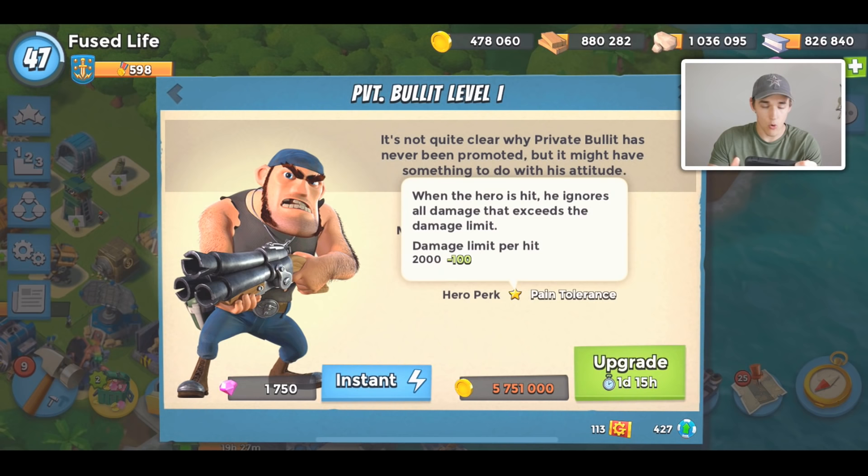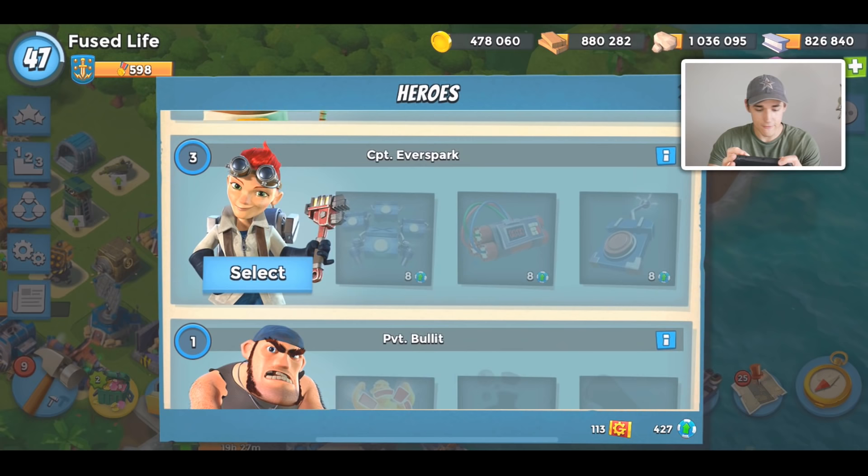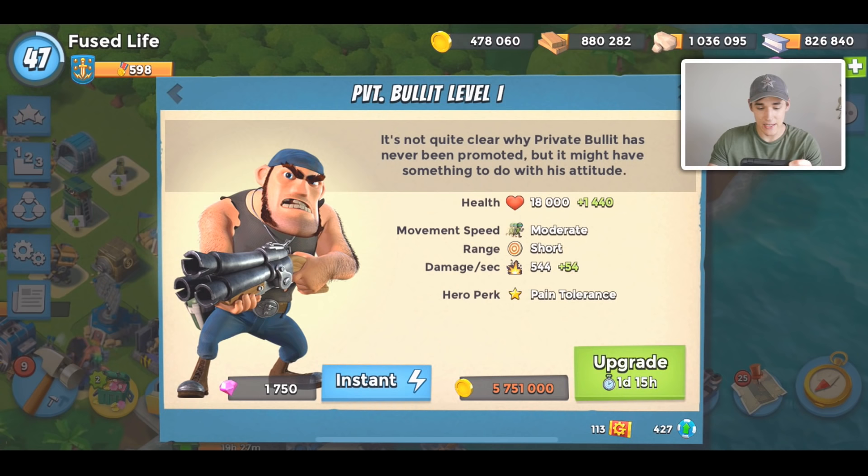Pain Tolerance truncates damage over 2000. At level one, if a Boom Cannon deals 4000 damage to other troops, Bullet's damage caps at 2000 — so Bullet only takes 2000 damage. A maxed-out Bullet has a very low damage limit, so it's important to upgrade him. His passive ability is one of the better ones, right next to Captain Everspark.